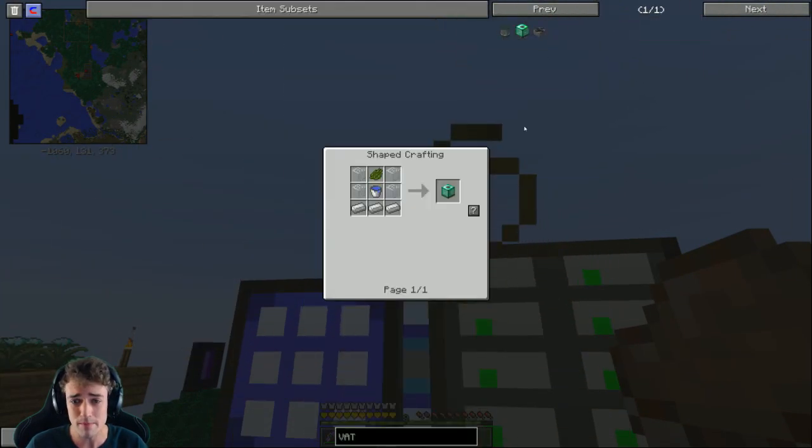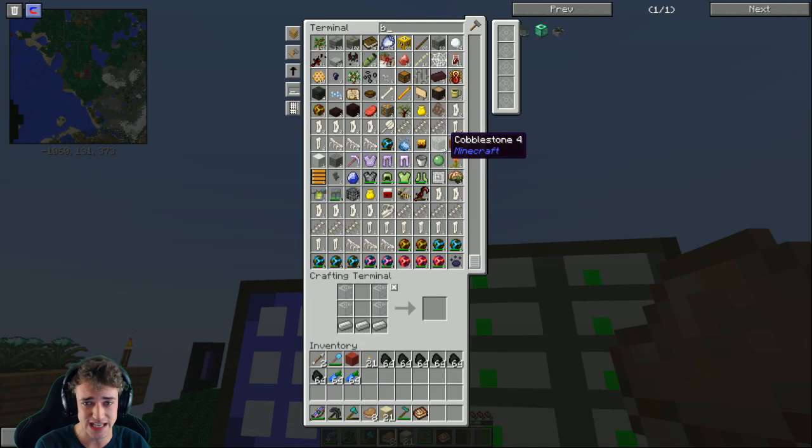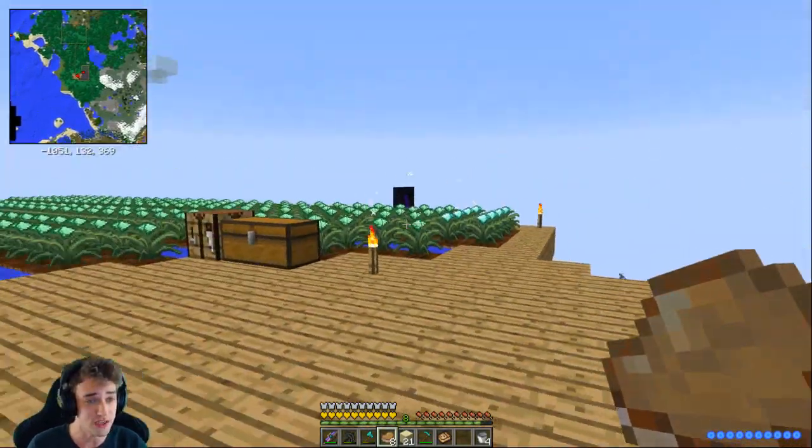I don't think we have those in the crafting system right now. What we're missing is cactus green and a water bucket. Let's get a bucket - we only got one, let's make a lot of buckets. We have a whole bunch of iron so let's get four buckets. We need to fill those with water, and we also need to go get some cactus green.